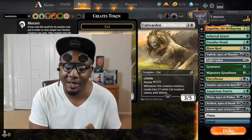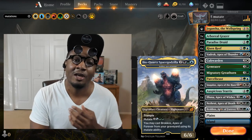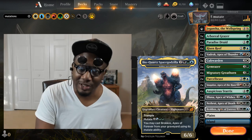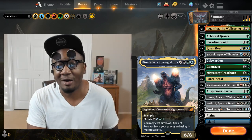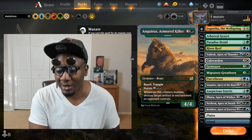Mainly because of the Lifelink and the fact that we're running Brokos in here. You can always mutate Brokos onto a 1/1 Lifelink token and now you've got a 6/6 Trampler with Lifelink, which can get you out of a bind sometimes, as you'll be able to see from the gameplay.